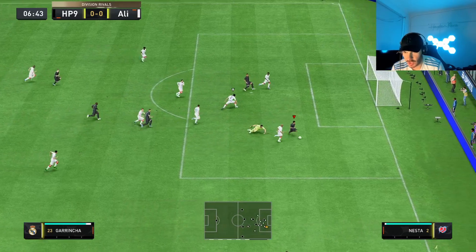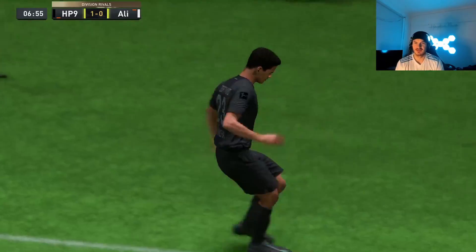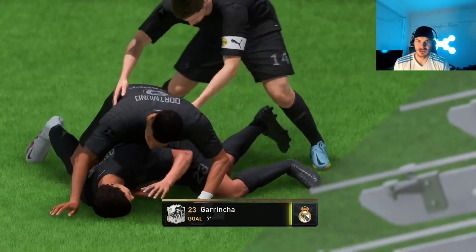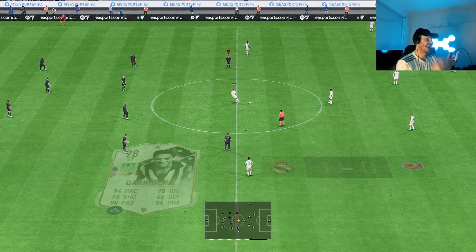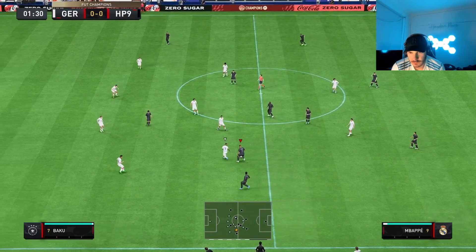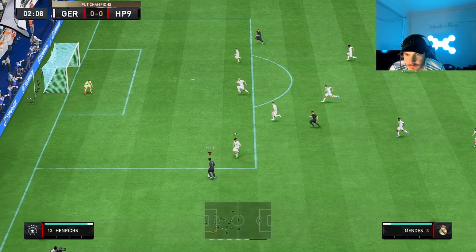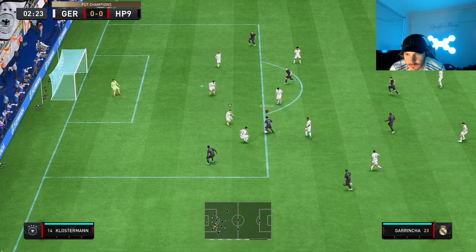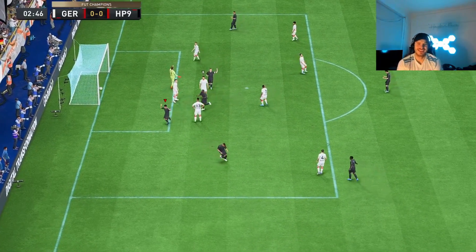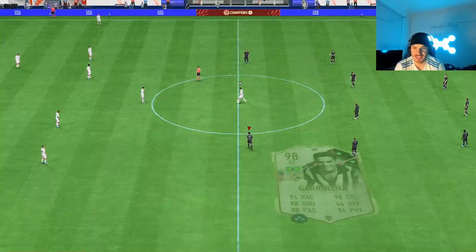Here we go - Garincha fake shot. Oh my god. He's gonna be okay - I hardly have to do anything. Scores his first goal for the club in six minutes in Division One. You don't have to do anything with this guy, just move the stick and press circle.